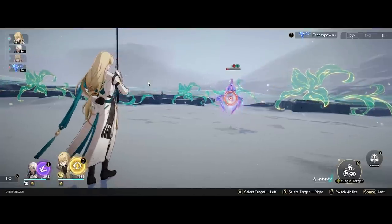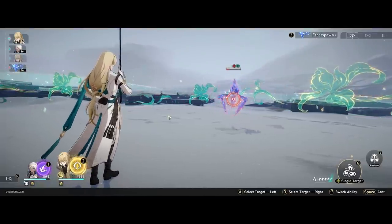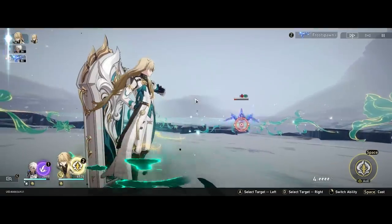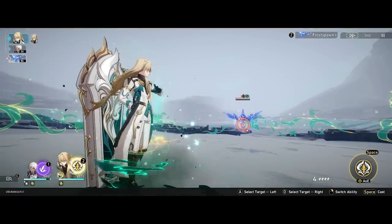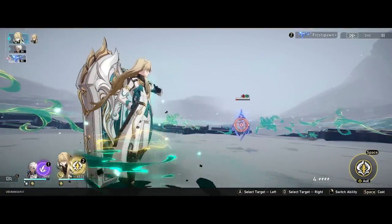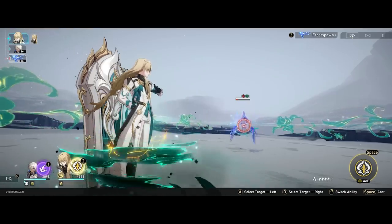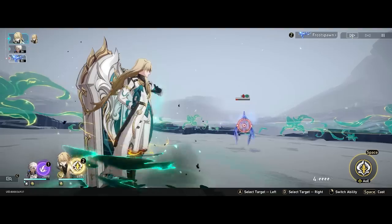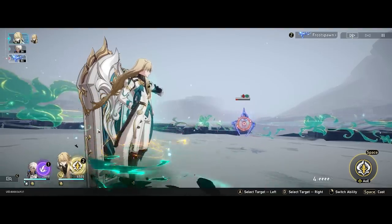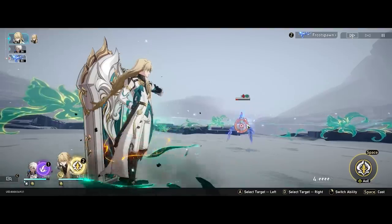Last but not least, his ultimate ability also generates Abyss Flowers. A tricky thing to note: when you use the ultimate, you want to make sure that the Abyss Flower has ended first and you are at 0 stacks before casting it. Because if you cast it while you already have one charge of Abyss Flower, that charge is not going to count towards the next setup. So time your ultimate correctly — you'll get used to it after a while.